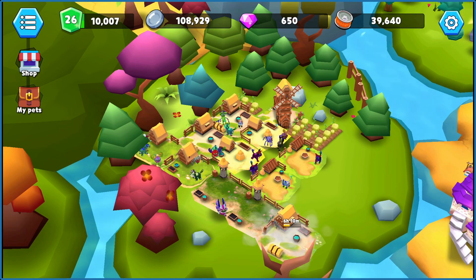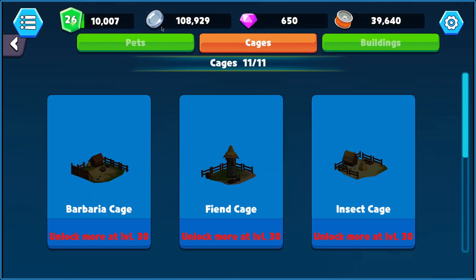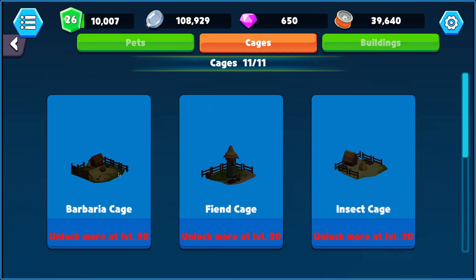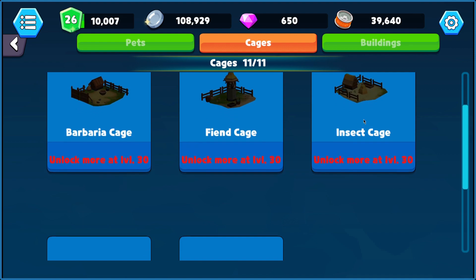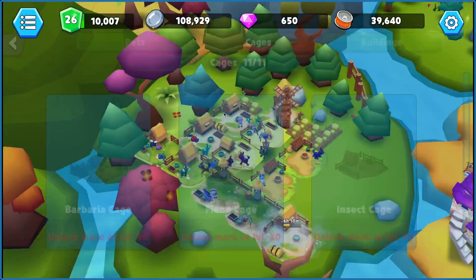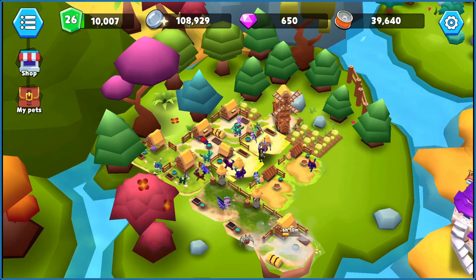Hindi ka rin naman makakabili agad nitong mga mahal na cages at the start kasi wala ka masyadong source ng silver coin. So, nakadalwa akong barbarian, nakadalwa akong fin cage, nakadalwa akong insect cage, nakadalwang wyvern cage din ako. And eventually tatlo na yung aking Chimera, since lagi nang merong overload ng silver.